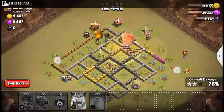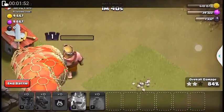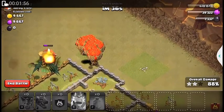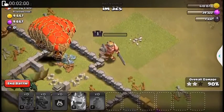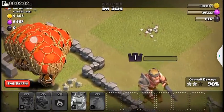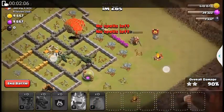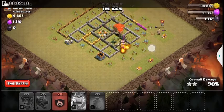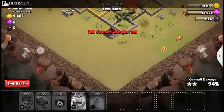Yes yes yes! Oh, the king — just a little bit of health left on the king. Get off my view, balloons! The king just has a little bit of energy left. We don't have many — no spells left — no forces either.